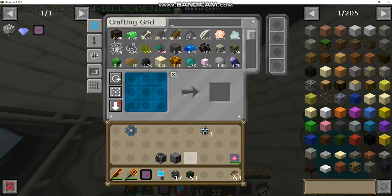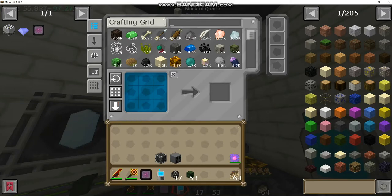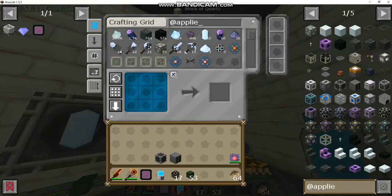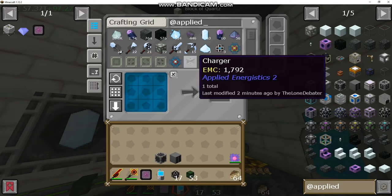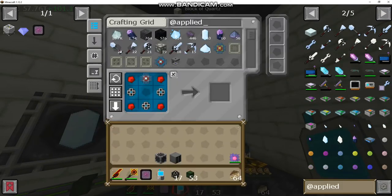Put these away, we don't necessarily need them. We've got our processor. Let's go back to applied energistics and make our 4K drive. So for 4K, we need a 4K storage component. What are we missing for that?